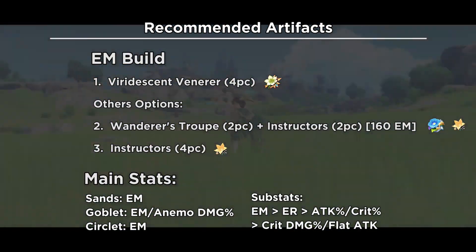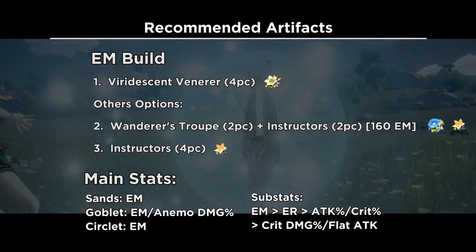Recommended artifacts and stats. These are for an overall elemental mastery build.